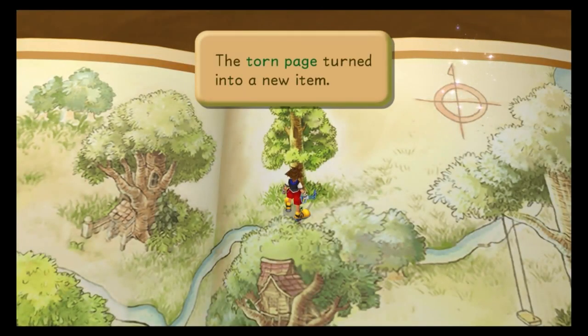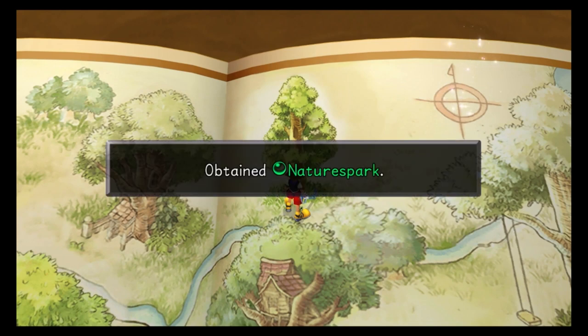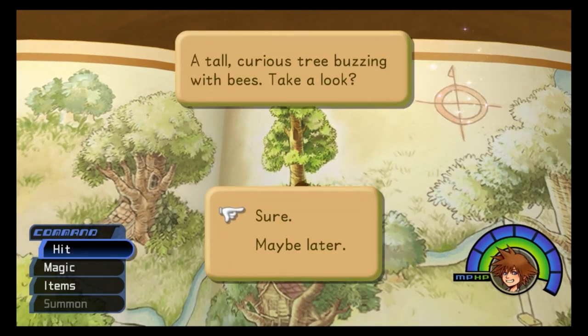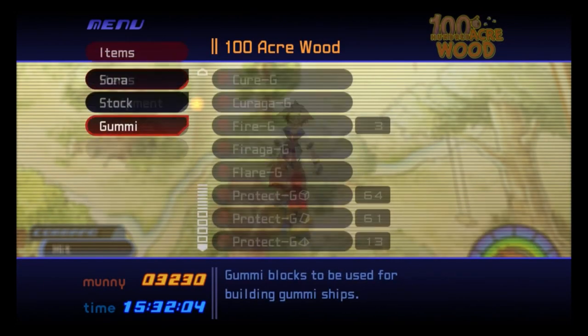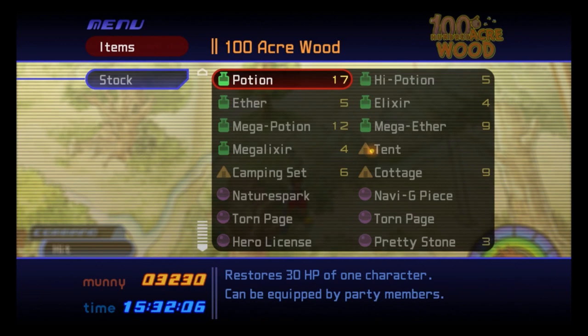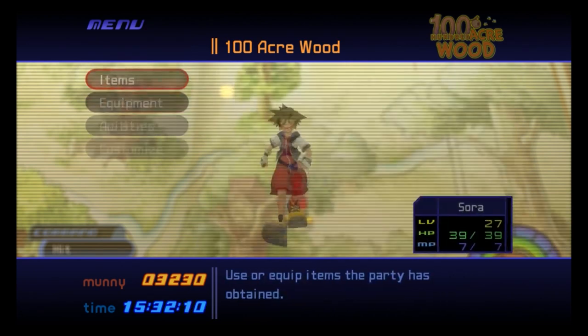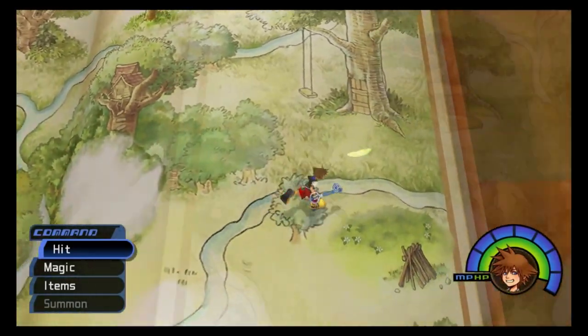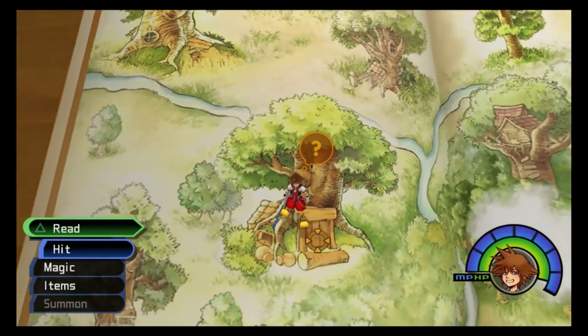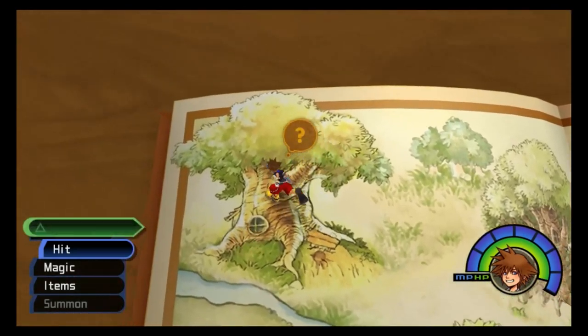Torn page turned into a new item. Obtained nature spark. What the... What is nature spark? Oh, it's going to be a summon. Well, at least you're not worthless. Is this a new one?